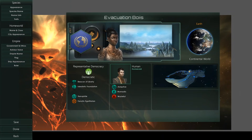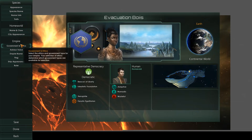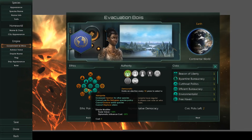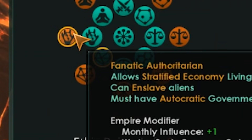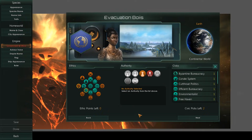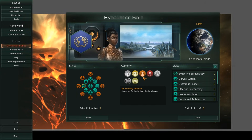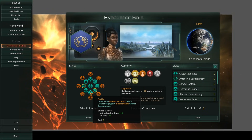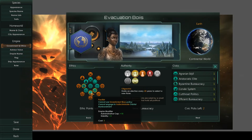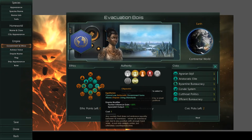Okay, evacuation boys — we're going to keep nomadic, adaptive, and wasteful because we need all that. However, all of this government and ethics setup, we need to get rid of it. We need to go full authoritarian because we want to do prisoners with jobs and stratify the economy. We don't want to be xenophile. Let's go with oligarchy. We can get the oligarchy here. Let's throw some materialists in there. Maybe some pacifists for additional stability — although the problem is then we can't go into unrestricted wars. Let's just go full materialists.